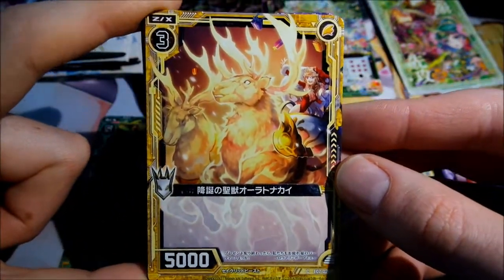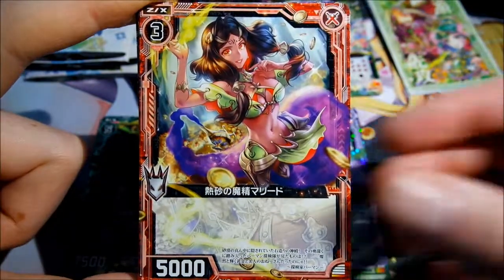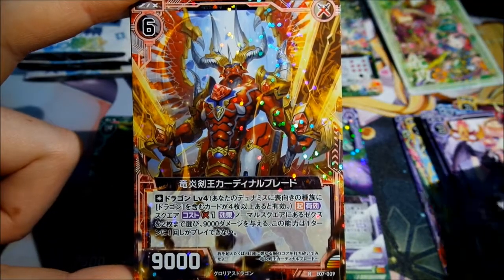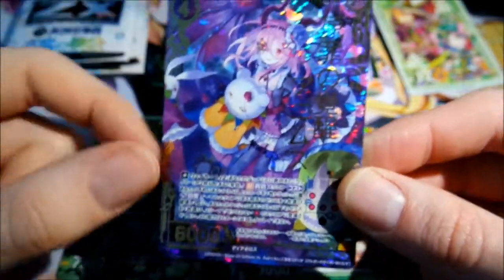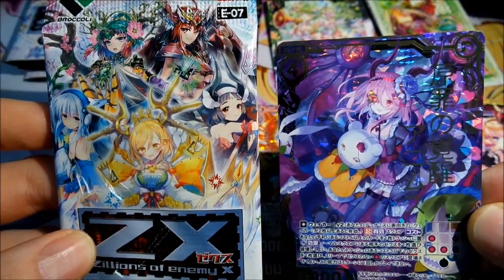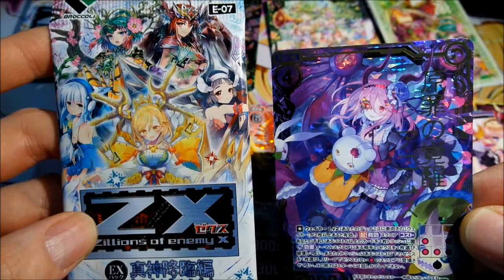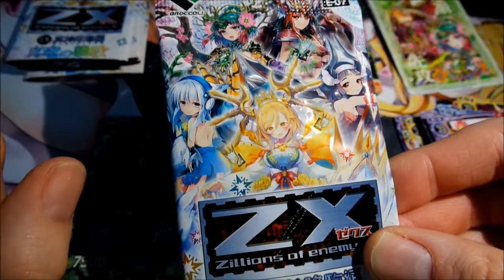This card looks very nice. So this is the next rare — not really spectacular. Oh nice, the next SR card. But I think she isn't on the pack, or maybe it should be her. But cool. I really would prefer the blue one, or the yellow — that's also very cool looking.